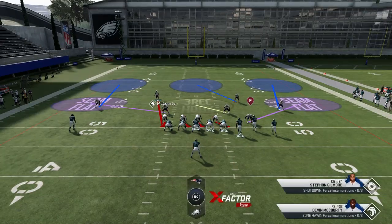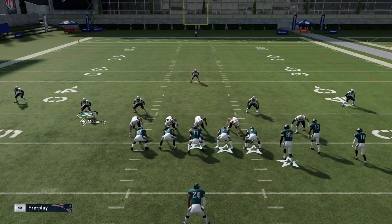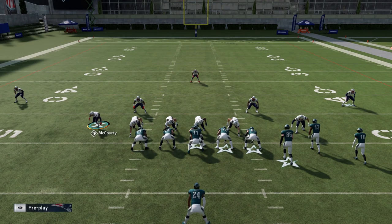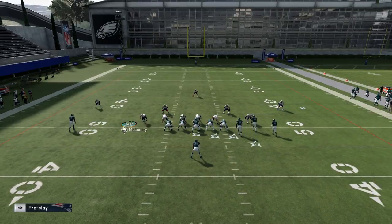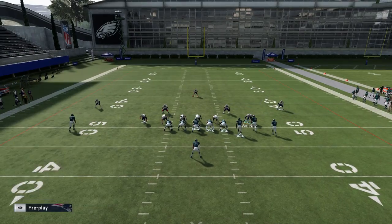Now, if you make your adjustments — I'm spreading my linebackers, by the way — if you make your adjustments too soon, a lot of times the safety will drop back, which is kind of annoying. If you put your user on that safety before you make your defensive adjustments, he won't move. That's one thing I've learned that Madden 20 likes to do for some reason — readjust your safety. So just beware of that. It's something they need to fix, but either way.